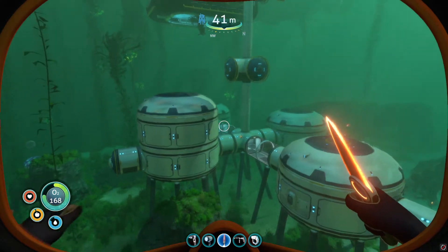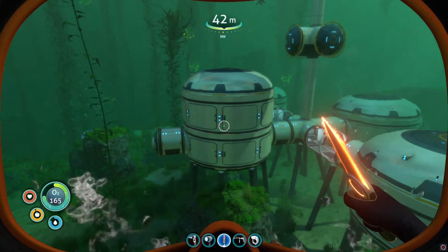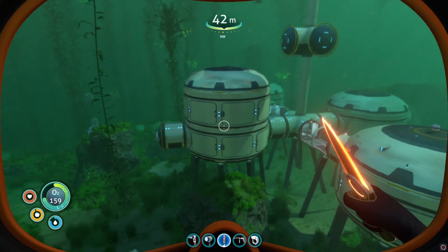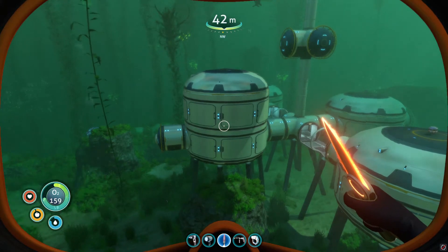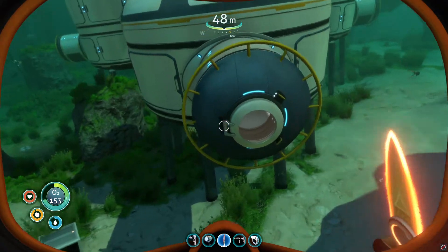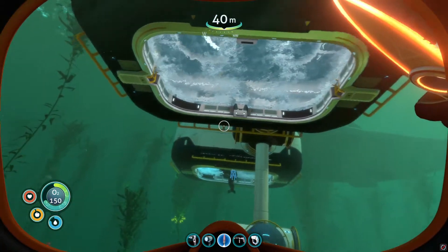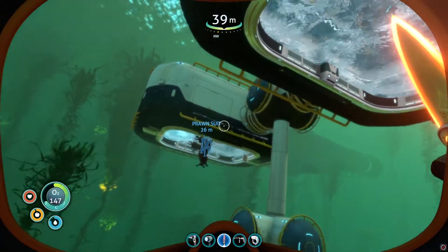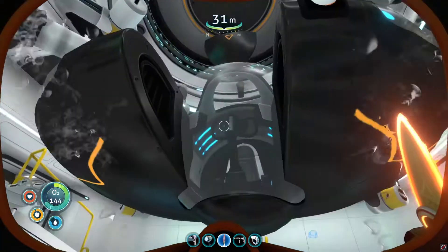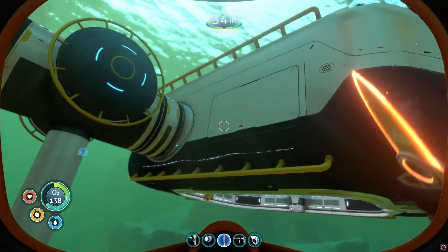I have a double stacker here — all you have to do is put two multi-purpose rooms on top of each other and they will stack perfectly. You don't even need to leave a space. And of course all these vault entries to enter the space, and then I have two moon pools on top — one for the prawn suit and the other one is for my sea moth.